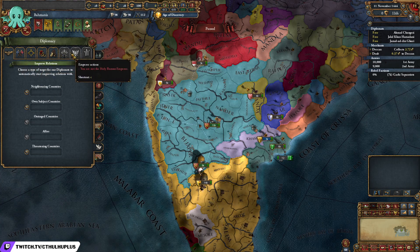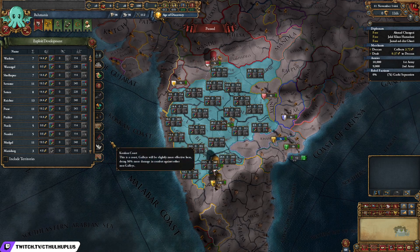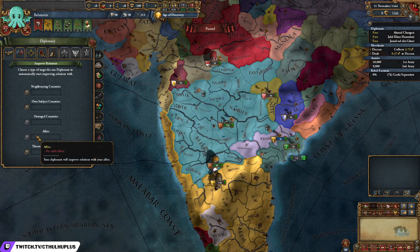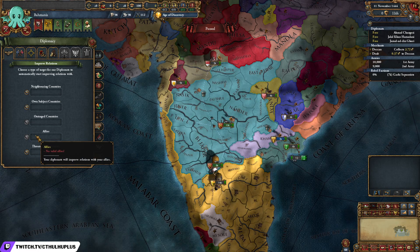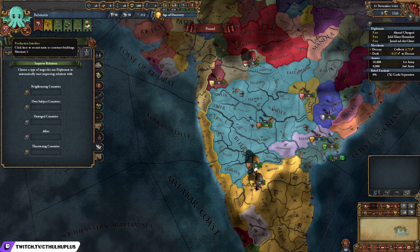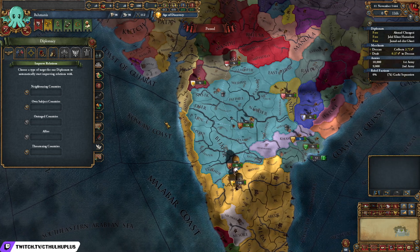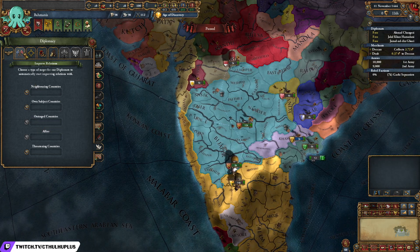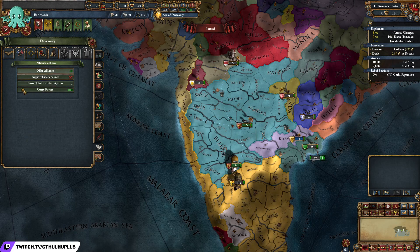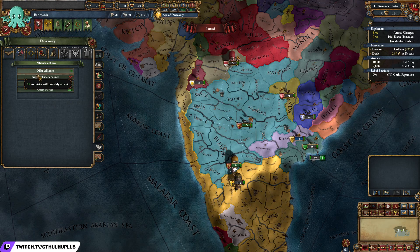You can also do diplo stuff from here. Now, alliances. So at the beginning of your game, you should come over here, click the very important hammer and sword button, and go over to diplomacy. From here, you can click on alliance actions, and you can see who will ally you right off the bat.